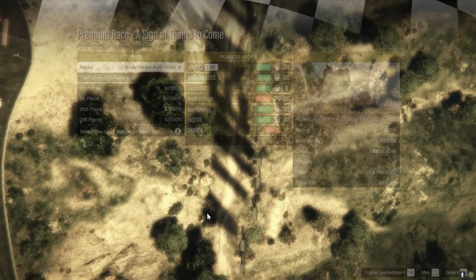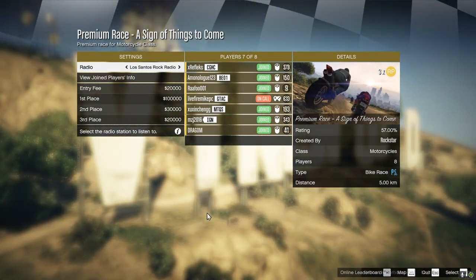This week's premium race is assigned to Things to Come in the motorcycle class. The winner receives $100,000, second place gets $30,000. You break even if you're third, and you also get triple RP for competing in this race.